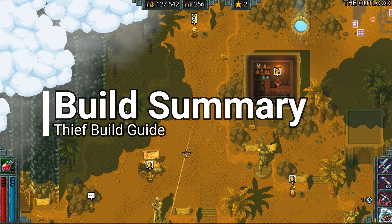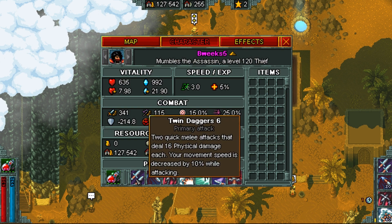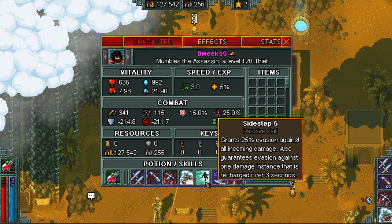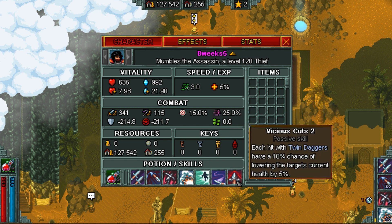The Thief class will be focusing on using primary attacks in conjunction with crit, combo, and luck. We'll do most of our damage with twin daggers and some of the procs that it offers. Additional mana will go for throwing knives, grappling hook to get around, smoke bomb for stun and extra evasion, and then we'll use our passive skills to have more attack speed and deal more damage to single target.